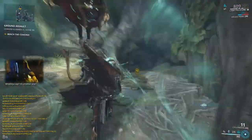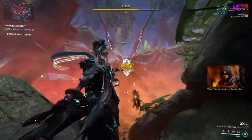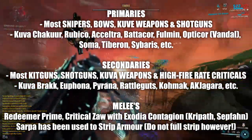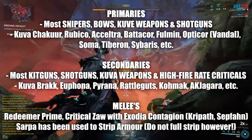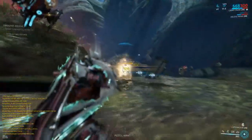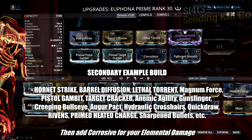For weapons, I recommend critical weapons with Corrosive Elemental. This is because the Chondryx has Ferrite Armor, and also because there are plenty of Grineer around, so there's more reason to go for Corrosive. There are plenty of critical weapons to choose from — I'll put a couple on screen now across primaries, secondaries, and melees that you can use for attacking the Chondryx. You want to mod your weapons for critical and elemental, so the more base critical a weapon has, the more it's your go-to pick.